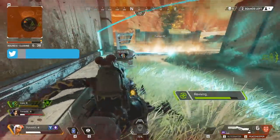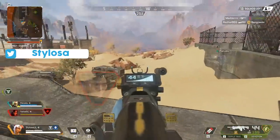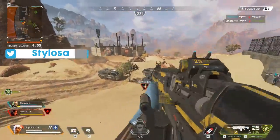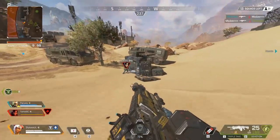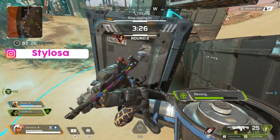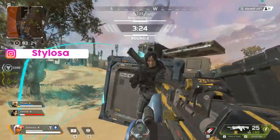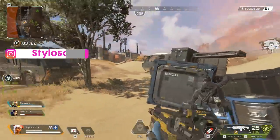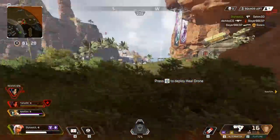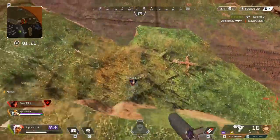First up, the Resurrect ability — this is her passive. You'll notice it puts a shield up and it resurrects people 25% faster than any other hero can. It's also super important based on the direction you want to res from. In the first clip, notice I put my back towards the wall so the shield is in front. I slide down the bank and put the shield in front of the player I want to resurrect because that's where the enemy is.